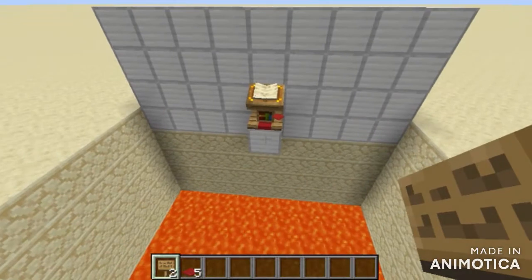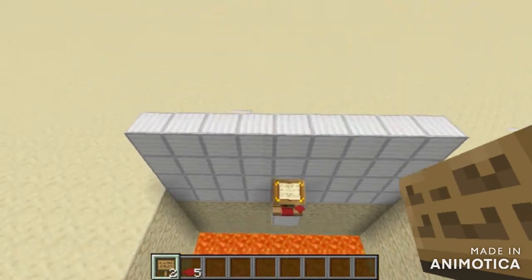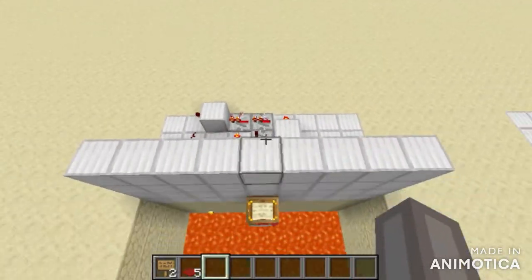This book doesn't only have to be 3 pages — it can be as long as you want or as short as you want. Now we'll see the redstone behind it, which as you can see is not really that complicated. Now let's get on to the tutorial.